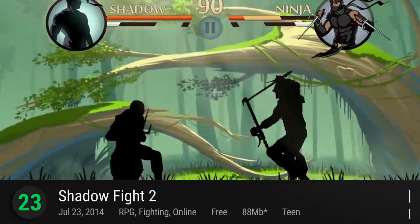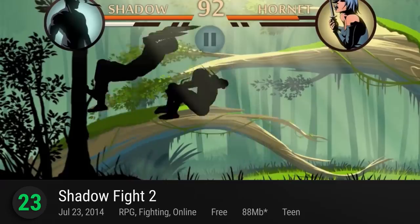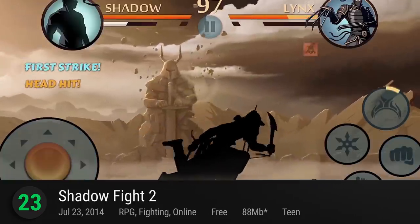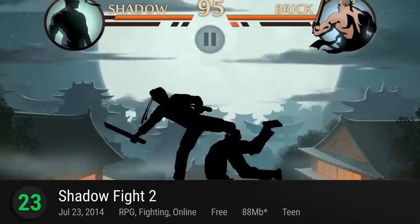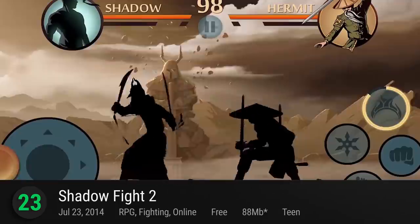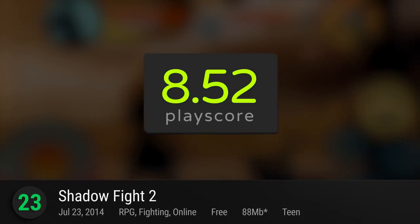Number 23: Shadow Fight 2. Neki's second installment to their award-winning action game is mostly a fighting game, but within their comprehensive fighting mechanics comes a healthy dose of RPG. Equip yourself with lethal weapons and armor sets and choose your martial arts technique for your journey through six different worlds. An epic fighting game with a solid storyline, it has a playscore of 8.52.